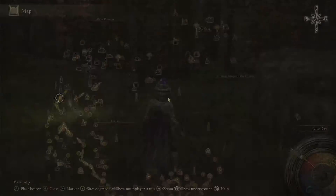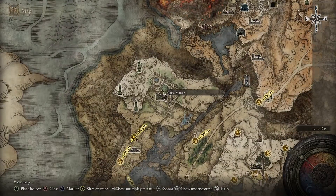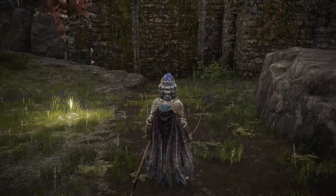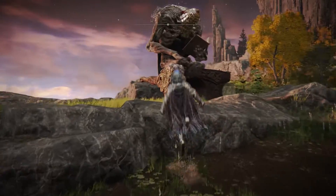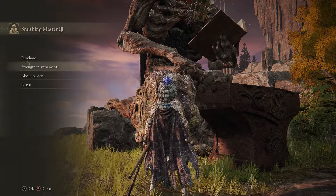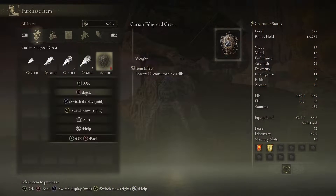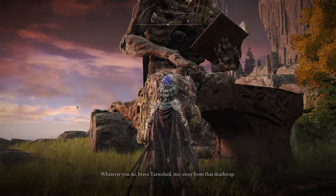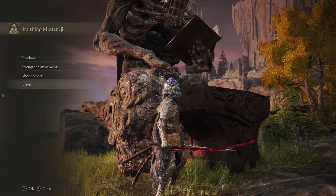Today I think we're gonna explore Caria Manor from the road to the manor grace site, where you can find this dude. You can talk to him and purchase stuff — some smithing stones, strength elements. He will talk about the manor itself.